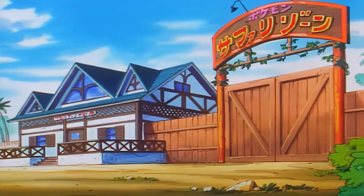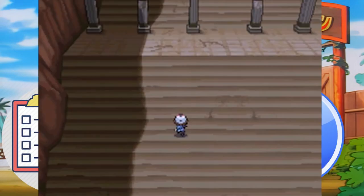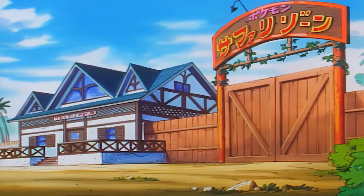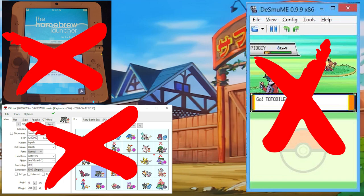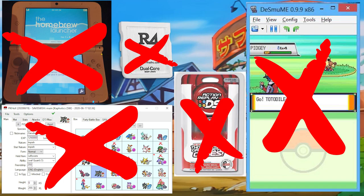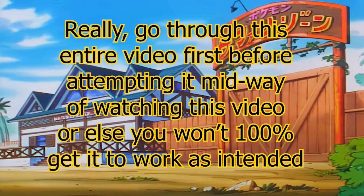I'm going to explain the guide's prep work, additional information, and the steps to skip days in the Safari. This guide is useful in many ways — it has advantages that don't involve the usage of a hacked 3DS, save-editing software, emulators, any third-party flashcards, and so on. Before I continue, know that every step I explain needs to be taken to its full capacity.